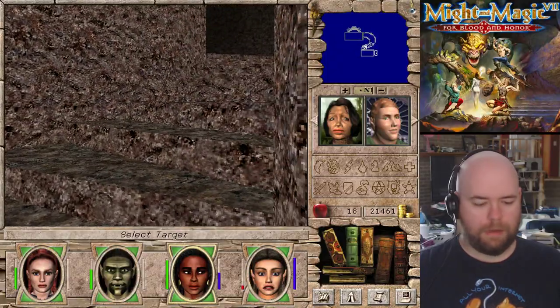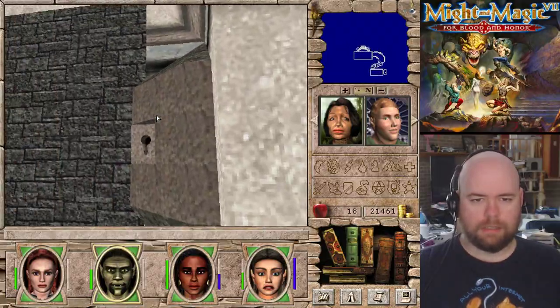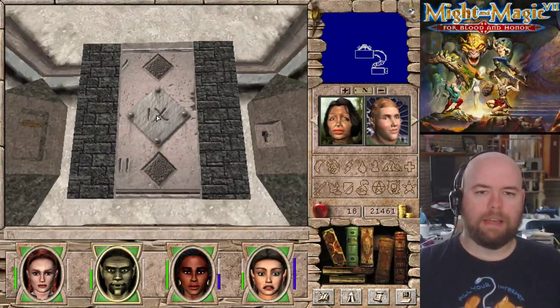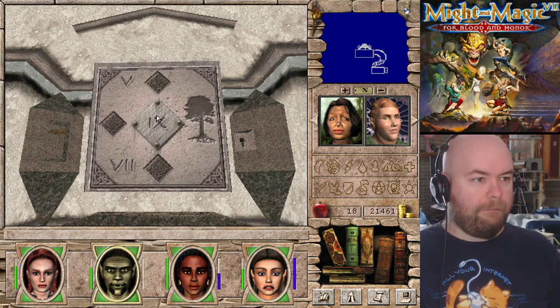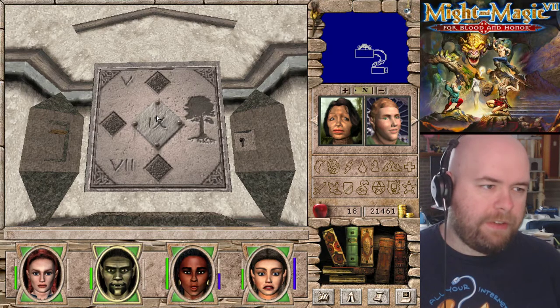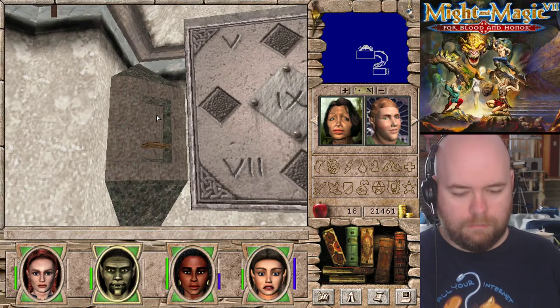You're back to normal again. We'll heal you slightly and just let Regen take the rest. Now we have the key and now we can look. So we were just in Barrow 5 and we can also go to Barrow 7. So let's go to Barrow 7.